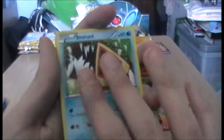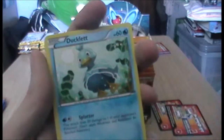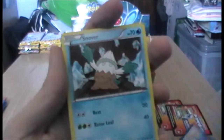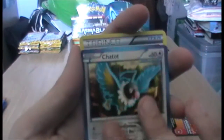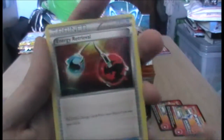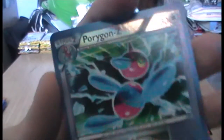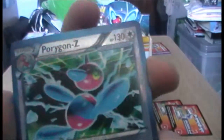Bagon, Bagon, Snorunt - we had the same opening to the pack again. Ducklett, Snorunt - okay they're different then. Chatter. I don't see any Croagunk. Ooh, Rare Candy - very useful. Energy Retrieval - very useful again. Porygon Z - oh nice, it's a reverse Porygon Z. So you have all three of the Porygons. I think they have a Porygon Z holo - it's definitely a rare so it's probably a holo.